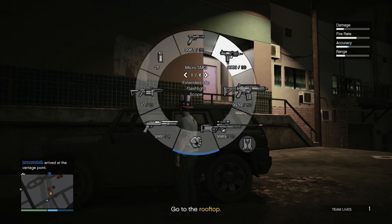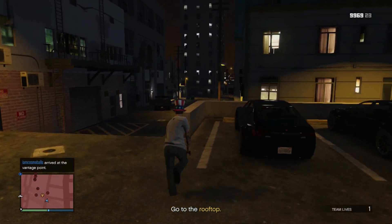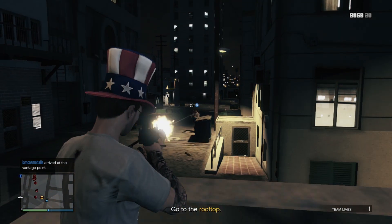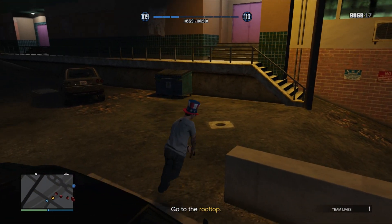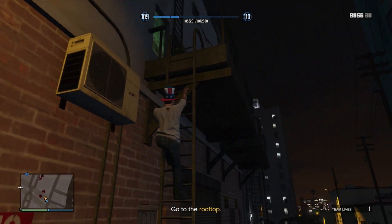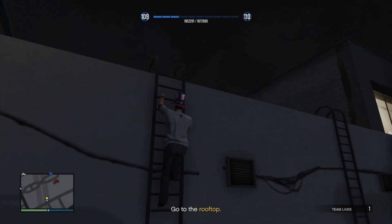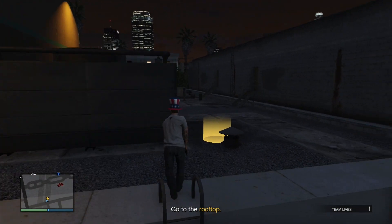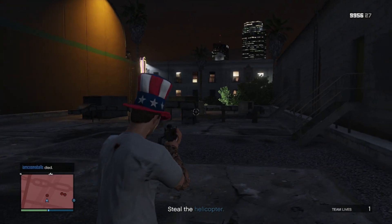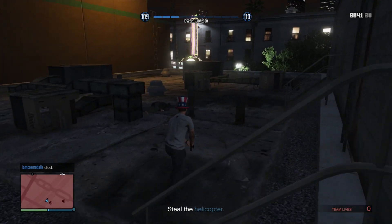Oh shit, it's happening. Behind you. I didn't mean it. Protect your teammate. You need your sniper rifle out. They're firing at you. I'm getting shot at. Take cover — right bumper, take cover. They're right in front of you, right across the way. How do you change weapons? Hold the left bumper. Dead. Doesn't even matter. Shot in the face. Sorry.